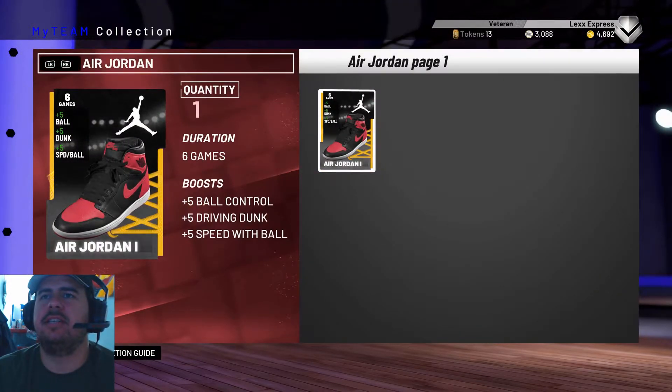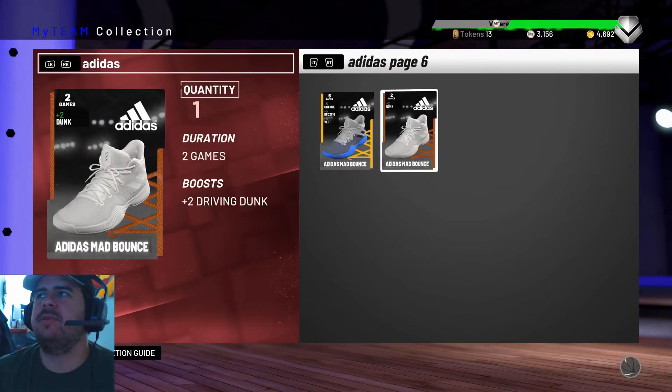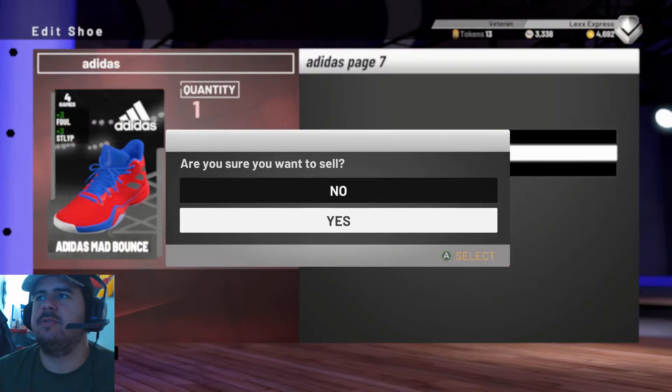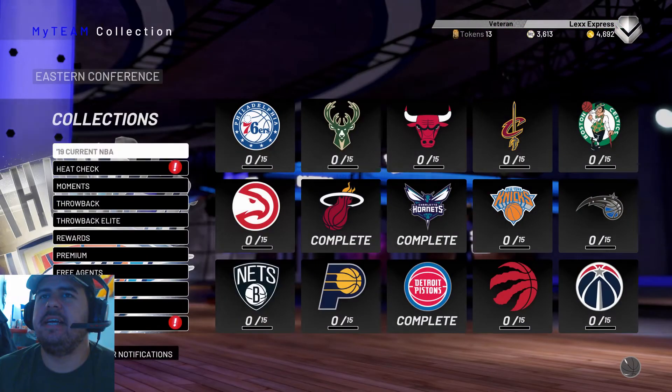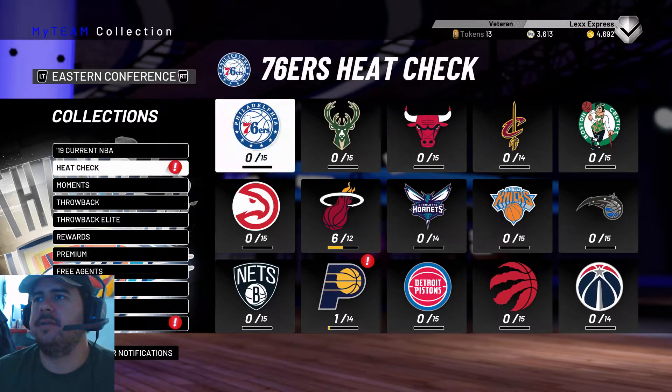To keep things going, I'm gonna sell one of these shoes real quick. This one I can actually sell on the auction house, so I'll sell this one, and then sell this other one too. Then I'm gonna go pick up a Heat Check card for my Heat collection — the Miami Heat one I'm working on right now.